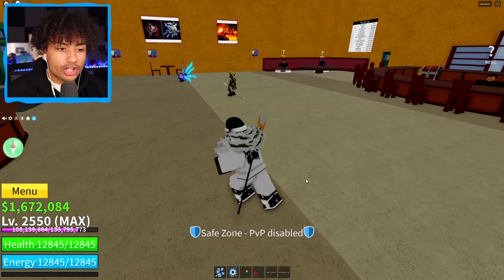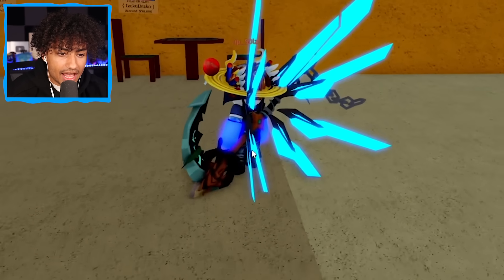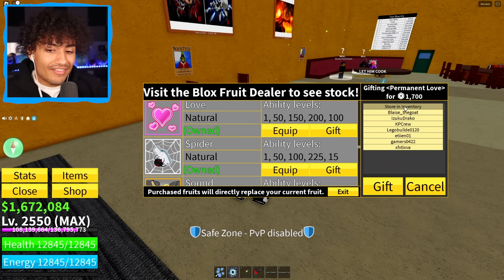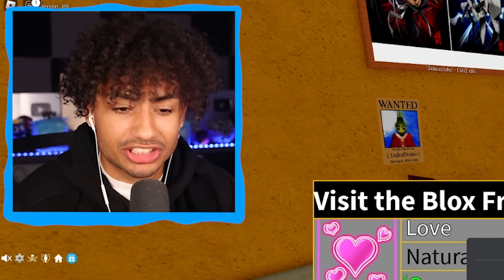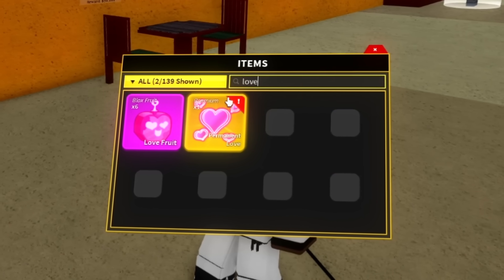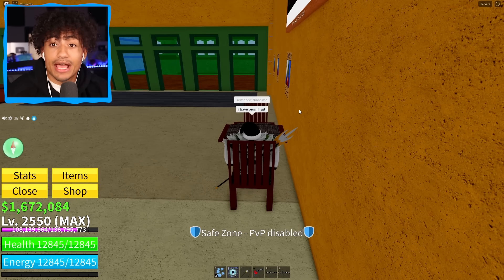We got a good lobby — a robot guy and a little guy. But before we trade, we need to go ahead and buy permanent love fruit, which costs $1,700 Robux. I forgot the love fruit is actually very expensive. Well, I guess we're going to buy it. This should definitely give me a kitsune fruit. $1,700 Robux down the drain. There we go — just spent $1,700 Robux. Look at it — the permanent love fruit. Someone trade me, I have perm fruit, please. I'm going to sit down and now we wait.